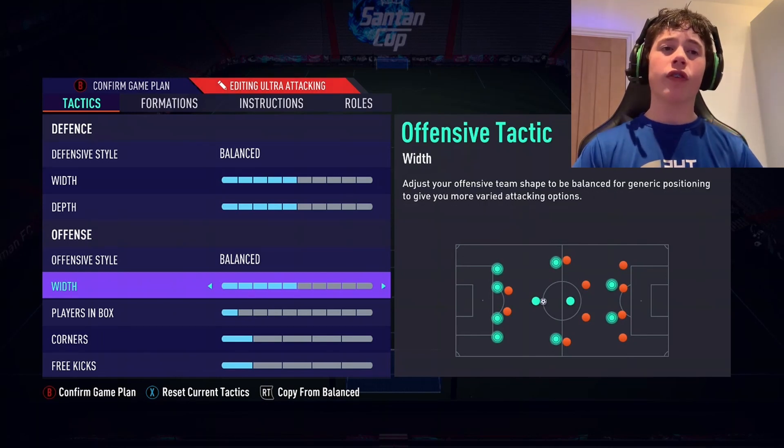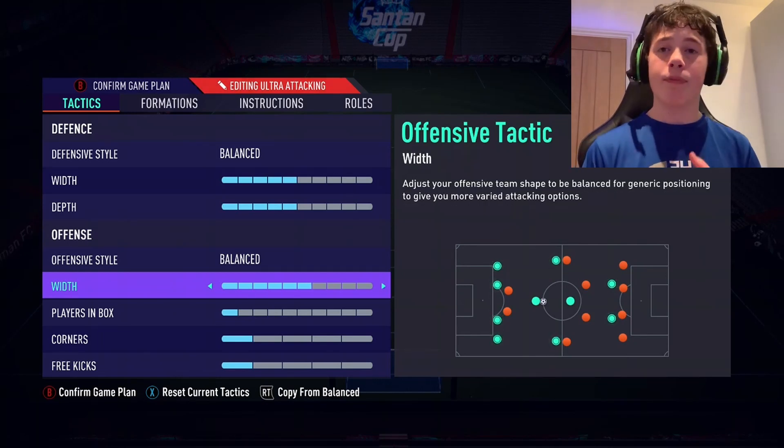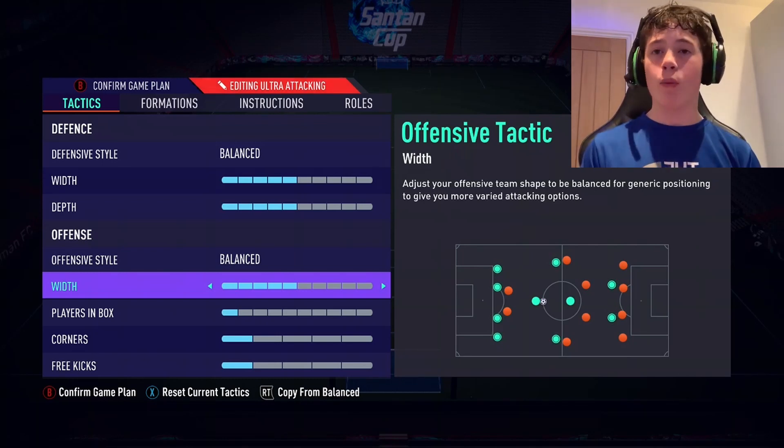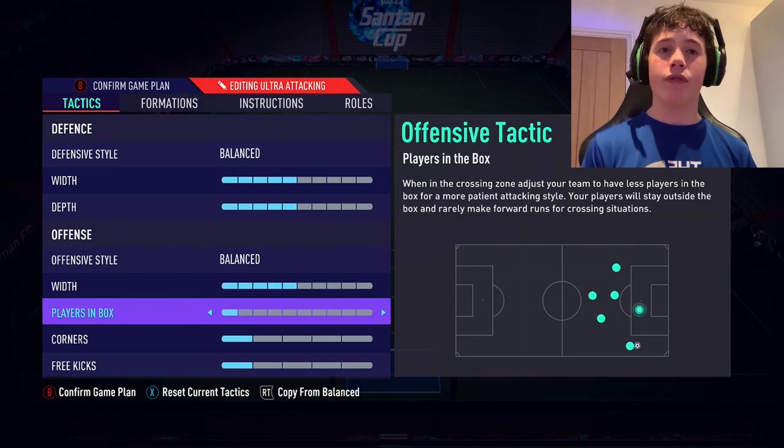Attacking width goes to 5 or 6 depending on how you like to play. If you like to play wide, threading balls out wide, crossing into your strikers and tapping it home, then use 6. But if you're like me and prefer to cut passes through the centre to increase the opportunity of a 1-on-1 situation, I recommend using 5.